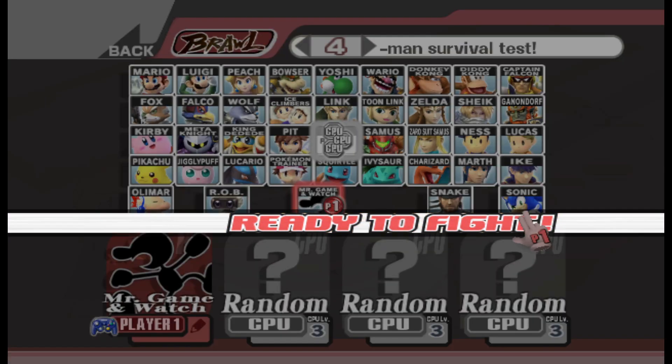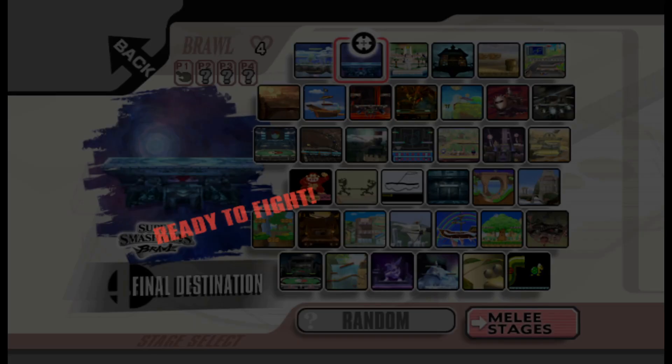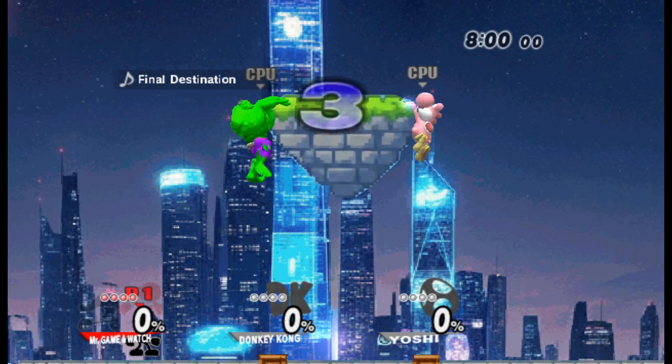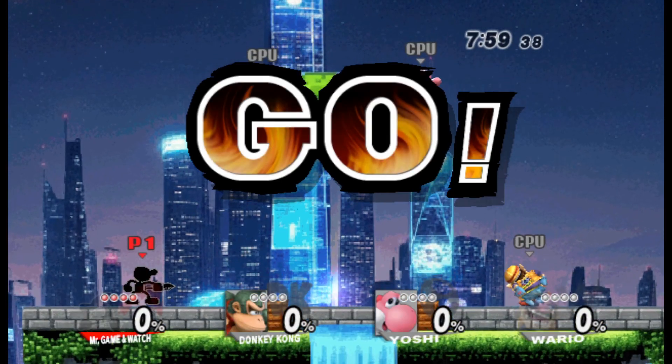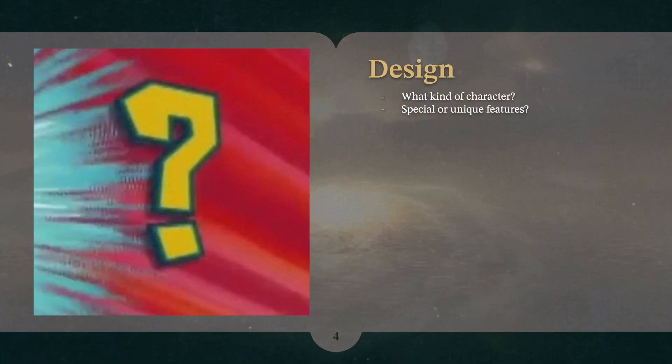There are four elements of a character that are going to be important for you to think about, with the first two being the most important in terms of actual work, and the second two being more aesthetic but still important. The first element is the design of the character. What kind of character are you going for? Is it a character that has a lot of projectiles, that fights with their fists, has a sword, uses a lot of items? Maybe they can fly or have multiple jumps. What kind of special or unique features do you want this character to have?